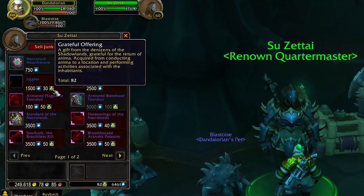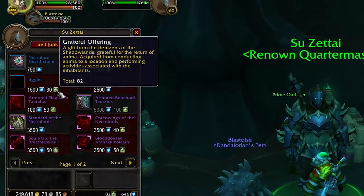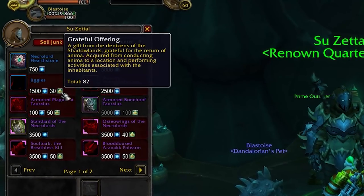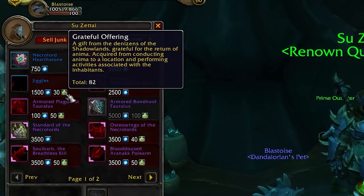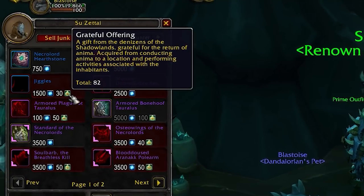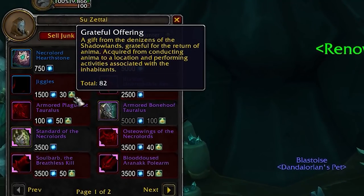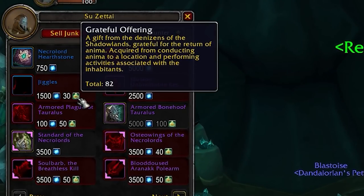So, Grateful Offerings. You may have seen these on the Renown Vendor for all of the cosmetics and mounts and pretty much anything you need to buy from that Renown Vendor. This is actually a currency that was added pretty late in development. Originally in beta, all of this stuff was just available for Renown, but later on in development they did add the extra Grateful Offerings to the vendor, which makes this stuff a little bit harder to obtain.